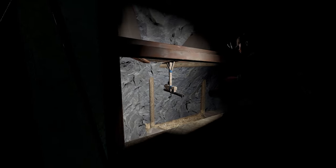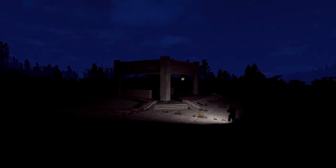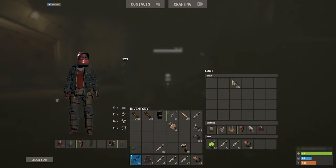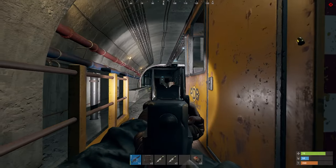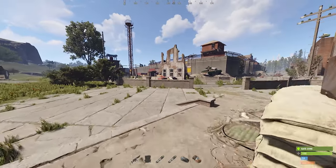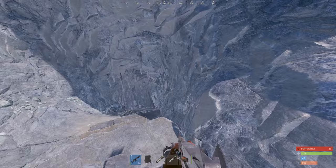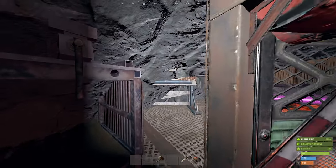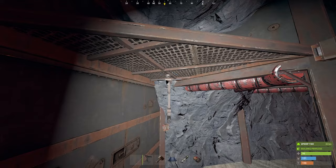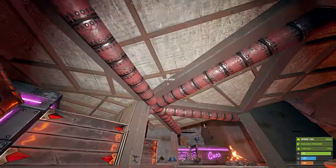Now to make this base even harder to raid, I'm going to add some shotgun traps around the base. For that I needed a bit more scrap to research the blueprint. I went down into the underground tunnels to get it. After getting the scrap, I headed back to base to research the shotgun trap and start placing them. Now we can add a couple of traps around the base — one here loaded up with shotgun shells, one closer to the core, and I'll just place the rest randomly.